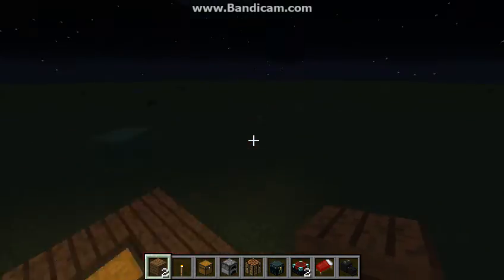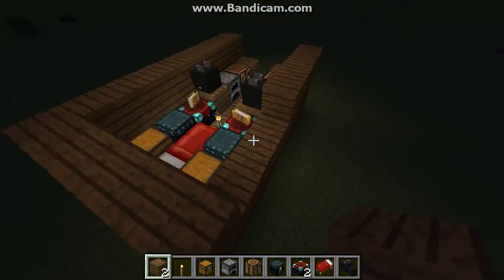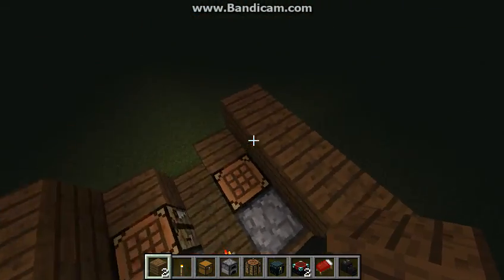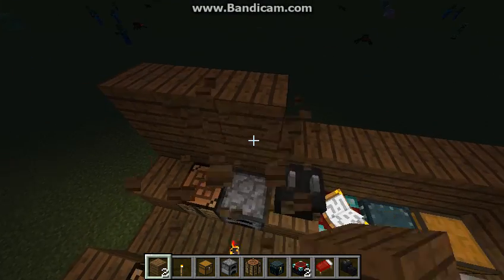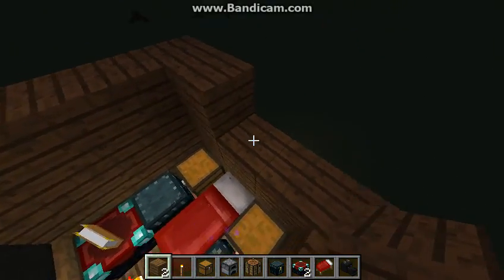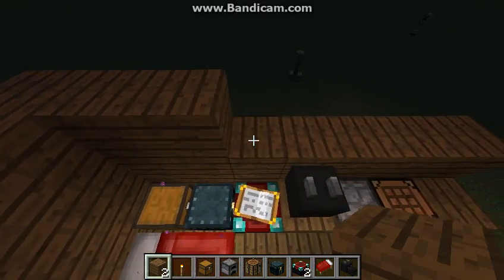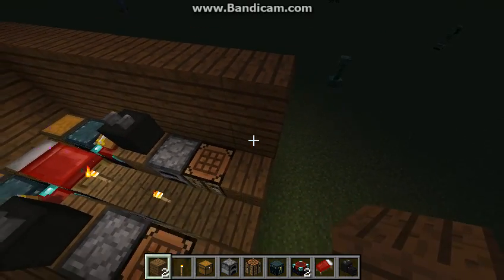You might want to know that in survival mode it takes a lot longer to get all this stuff and kill the Ender Dragon. In that mode you can only have one toaster, or you can do the duplication glitch: you log into Minecraft, put something in the chest, then log out, then log back in and it duplicates. Or you can just craft stuff in the crafting table, but that takes a little longer.